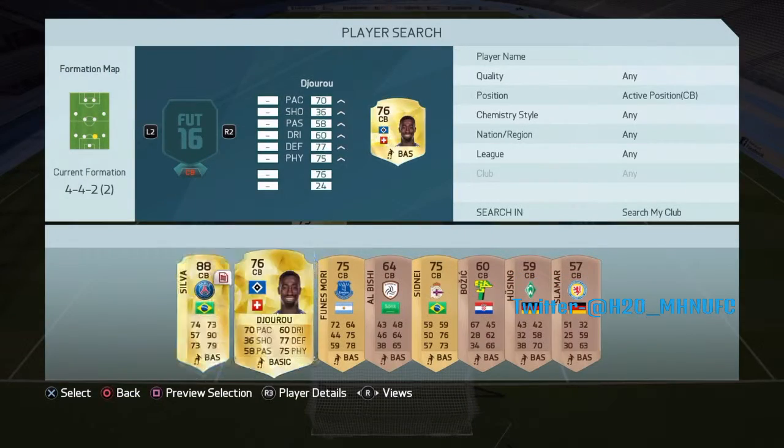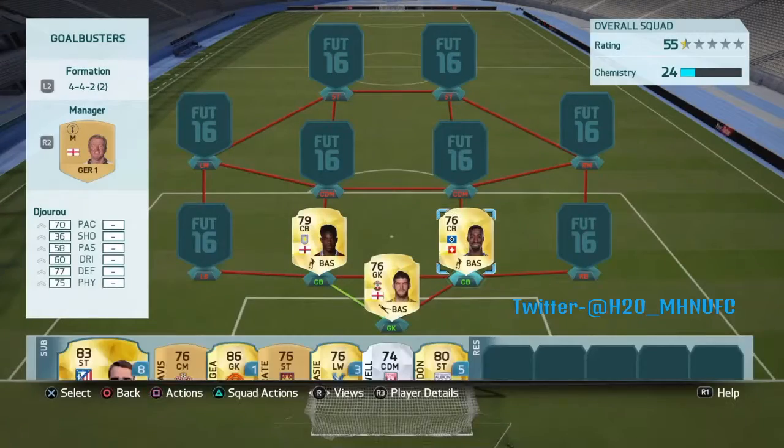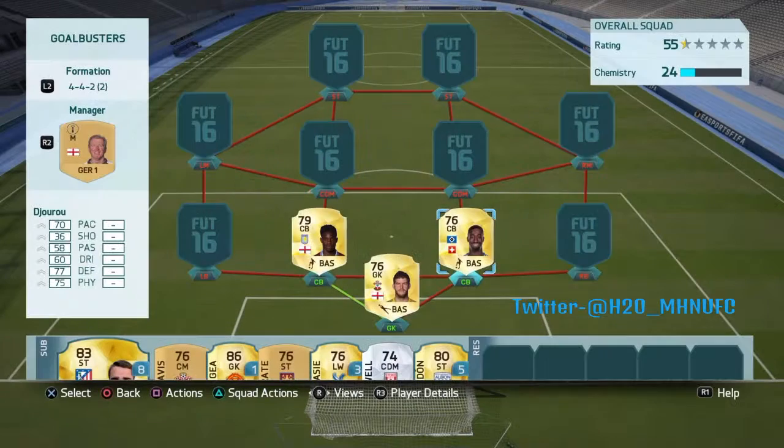Moving on to the right side of centre back, we go for Drew — I'm not too sure how you pronounce it, not the Arsenal one. He's got 70 pace at centre back and 75 physical, 6 foot 3. He's just the standard defender, very physical. Only 900 coins which is just mad, and he'll get the job done as well.